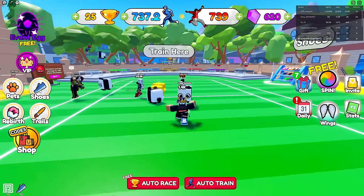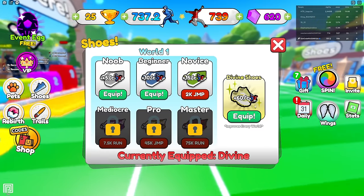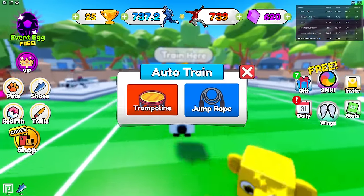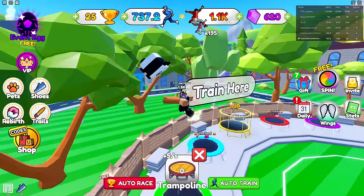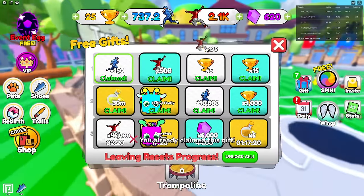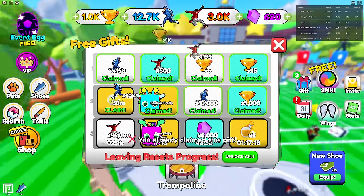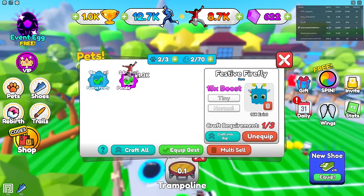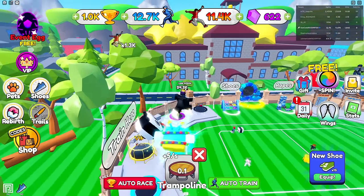For shoes I'll equip the best one right here. I believe shoes help with both trampoline and jump rope. I should be training trampoline right now to get better jumps, and we can claim all this free stuff and get new pets.